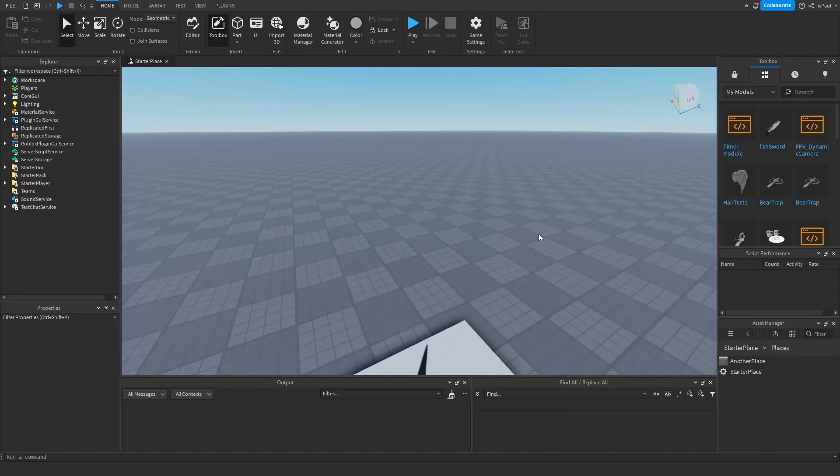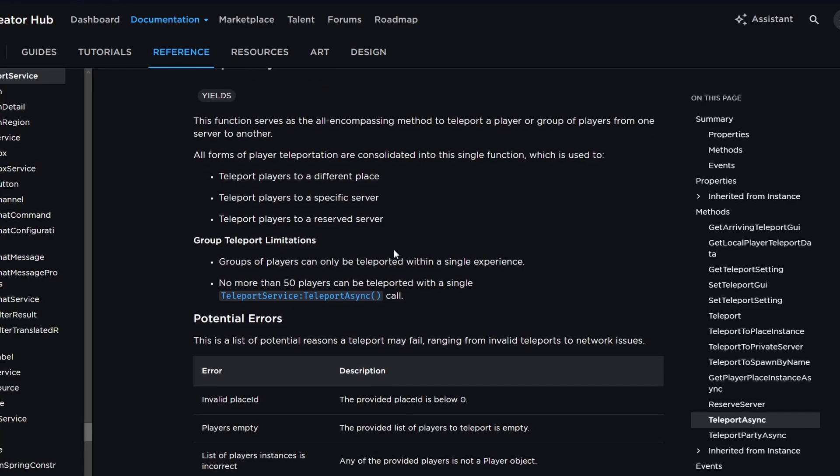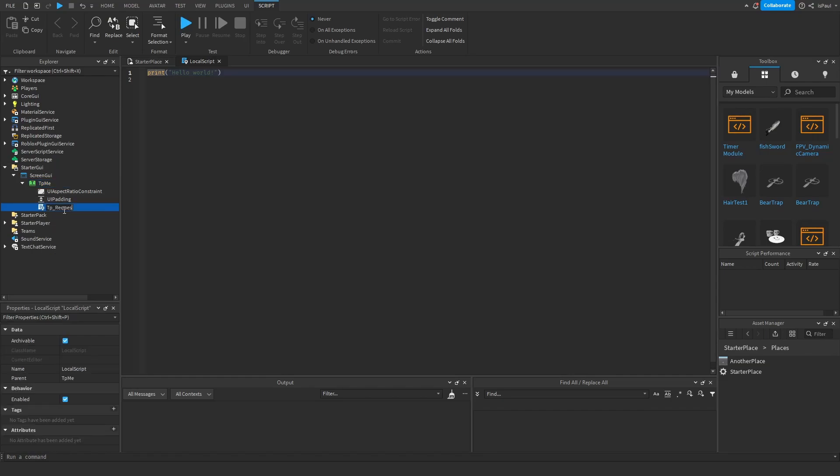Now to actually use it and teleport players, I've prepared another place right here and also this button. Overall teleporting is pretty simple, but the documentation is written quite badly — that's why I'm here. So let's add a local script into the button and name this one tpRequest.